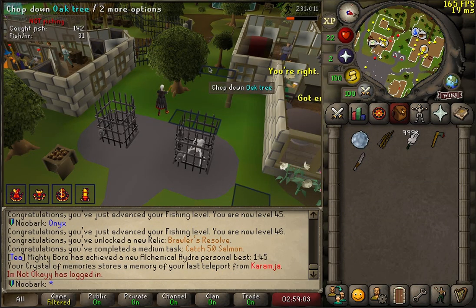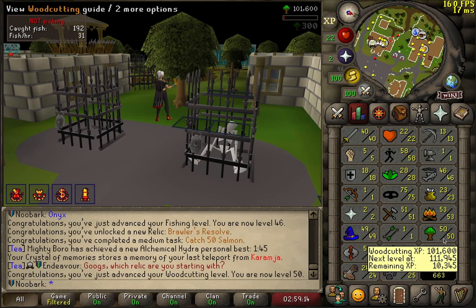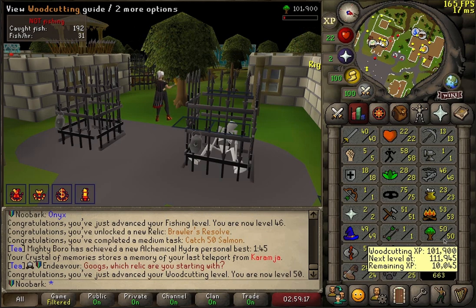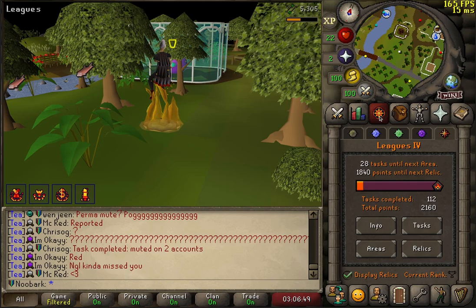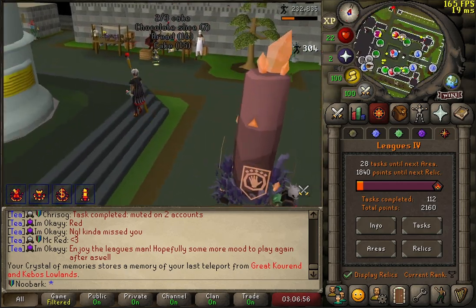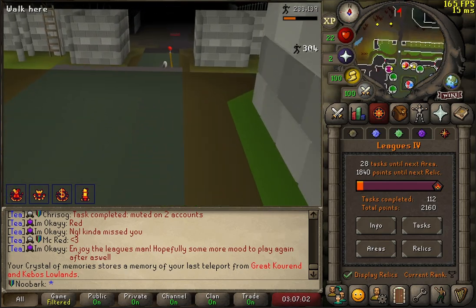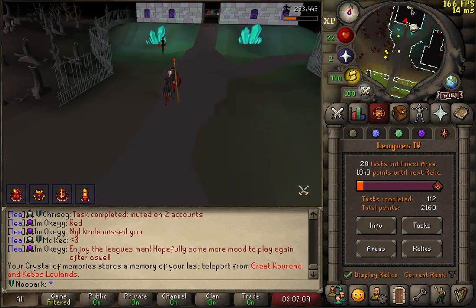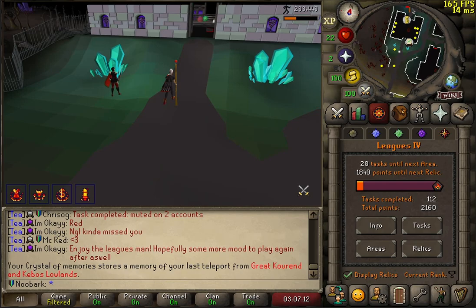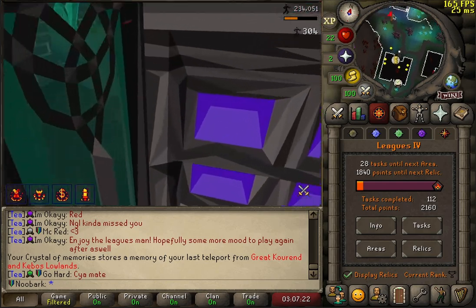I'm now going to AFK some woodcutting, get a load of arrow shafts — it's zero-time fletching XP that I can do while running around. It might be worth staying here until 60 woodcutting so I can go inside the woodcutting guild for points and get a Rune Axe. I'm just a little bit overwhelmed. There's no XP multiplier until the next relic unlock in 1,800 points — double what I have now. It doesn't really make sense to grind Wintertodt — I didn't even get there — it's a massive sink of time and you barely get any points.